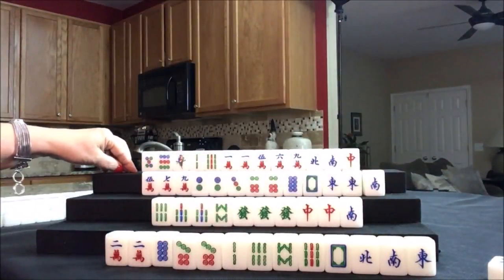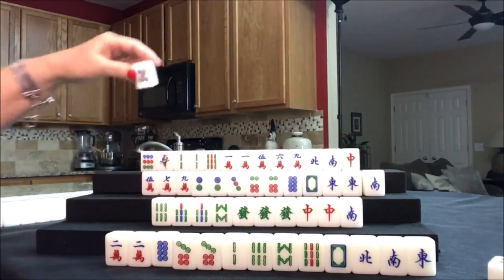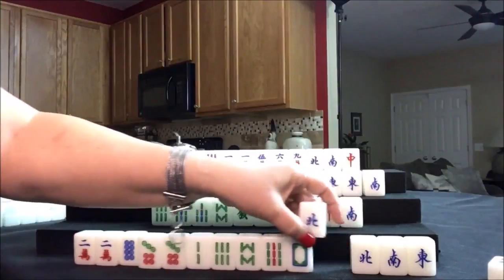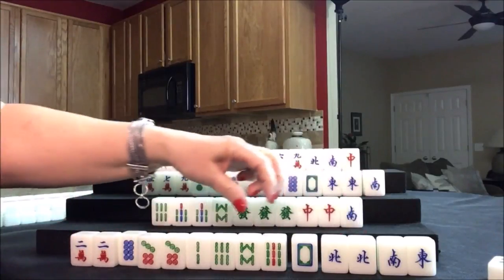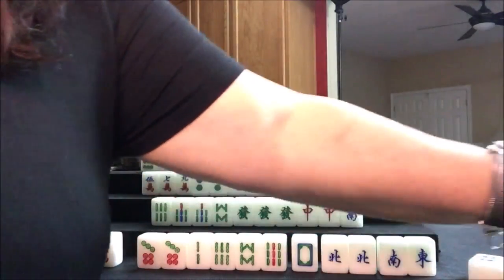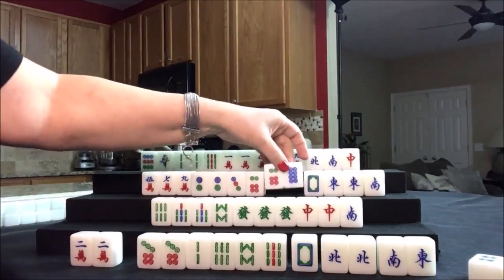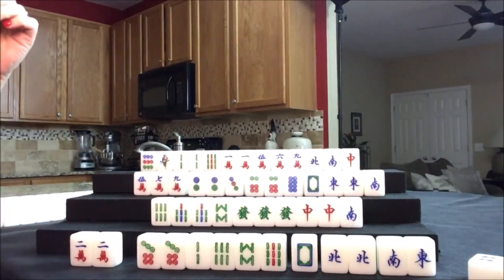Drawing for South - seven dot, we'll discard that. Drawing for West - we could maybe have them play half flush if we Chow, but that would leave an isolated tile. I think I'd rather Pung. Drawing eight crack - let's discard the five crack. Drawing for North - nine crack, nice. Let's get rid of the two bam. I would love to play a big hand here - all honors and terminals maybe, or cracks and honors.